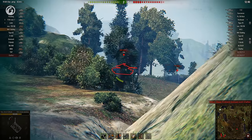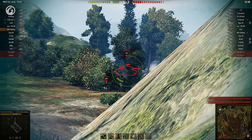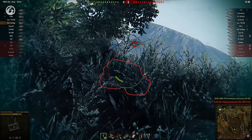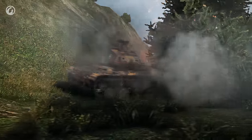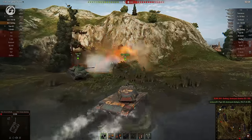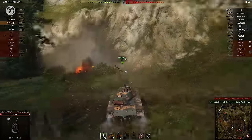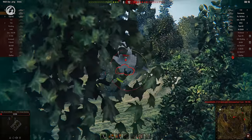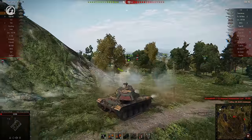FAQ doesn't want to do any scouting, rather focuses on dealing damage instead. This attack on a Ferdinand is very effective, but the TD's allies come close to ending the defender's run right here. The Bulldog can't take any more punishment, so FAQ has to be very cautious from now on. Some of the enemies are at death's door too, so it's up to our defender to push them through first.